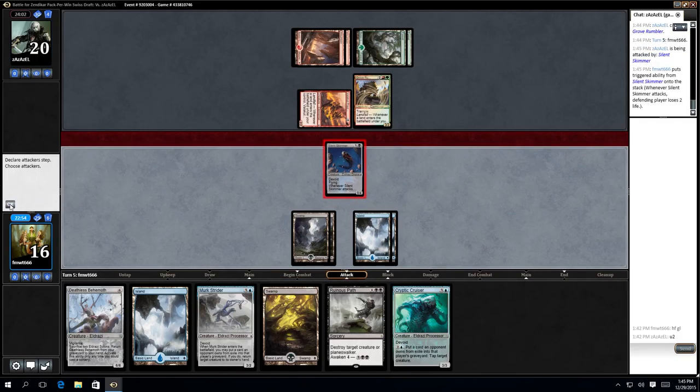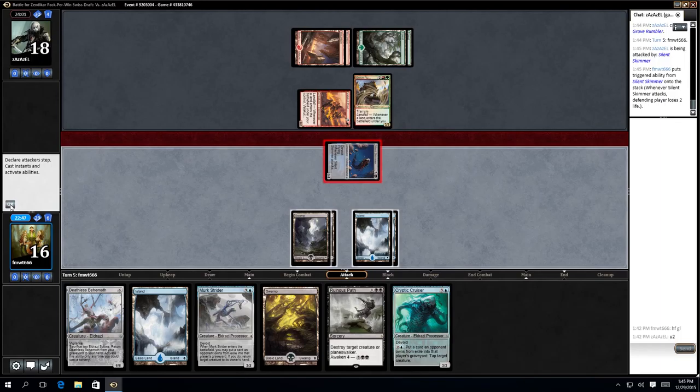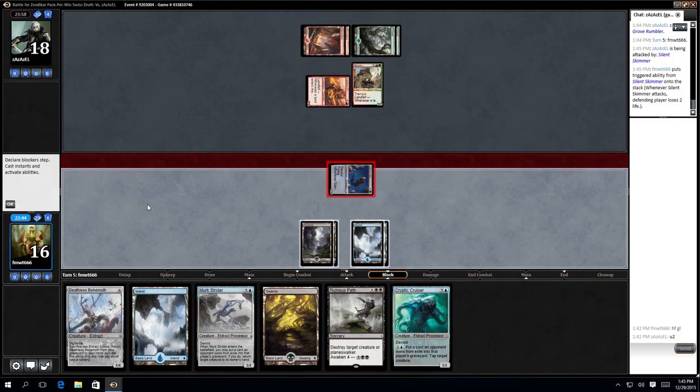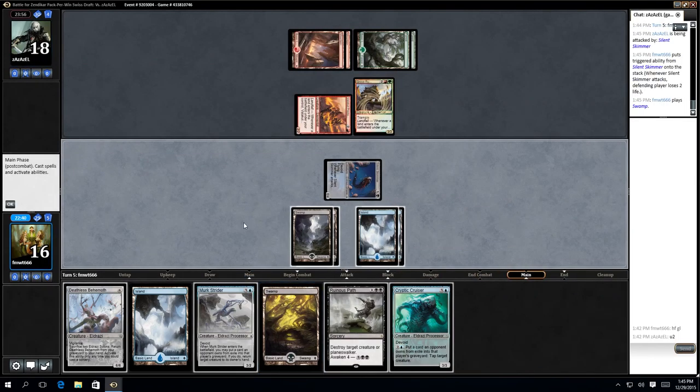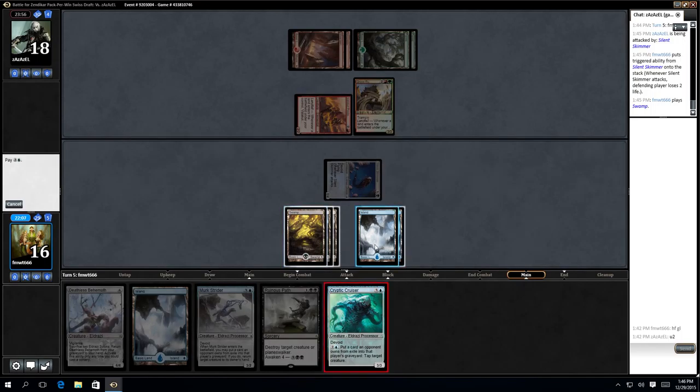Let's attack with the Skimmer. I don't know what I'm going to do now. I'm actually going to take the damage. So I think my plan — play a land. I can't attack and cast two things this turn, and I can't awaken 4. Do I want a creature out? Let's get this out.